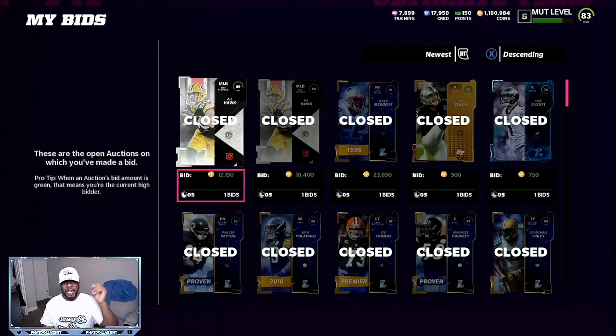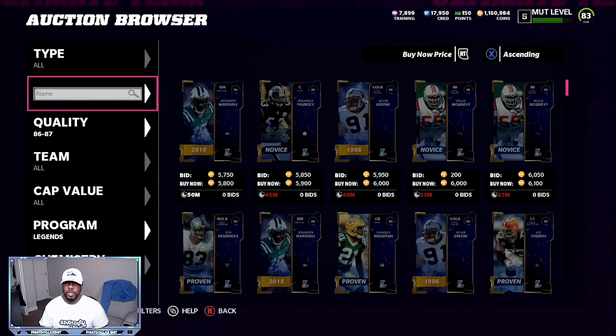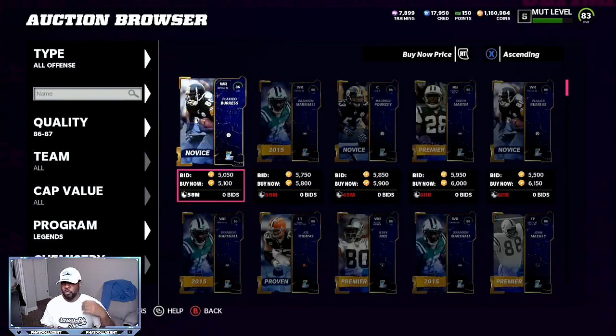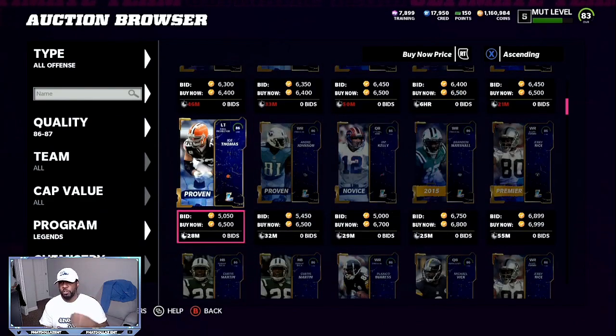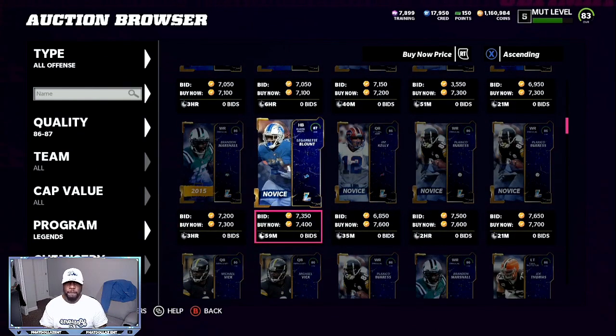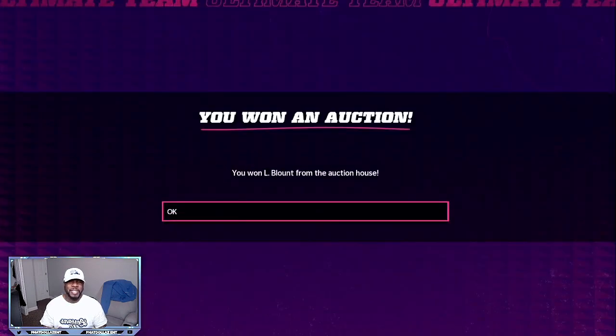I got one for 10,000 and one for 12,000. At most you're going to see them for about 14,000 on the market — that's not what you want. You're going to have to put in five to seven minutes on the filters. The last part is the 87 overall — you want to get those for 7,500 or lower. Right here, 7,400 coins — we're going to buy that. I'll do buy offense, buy defense, legends, different 87s.